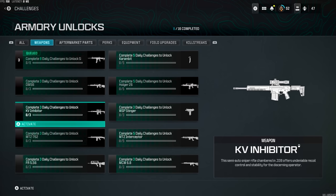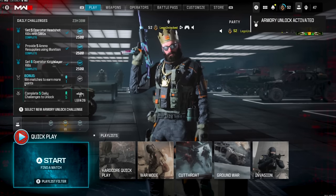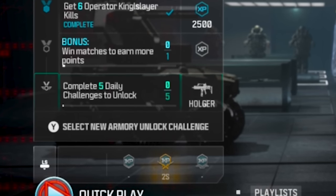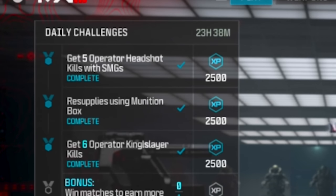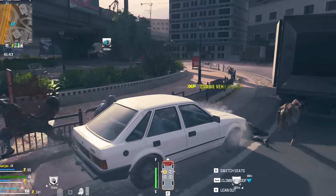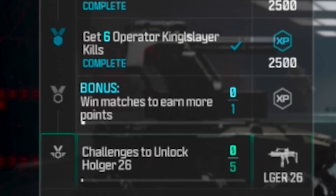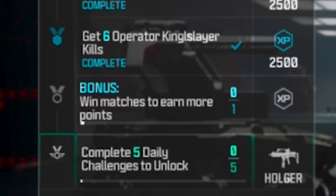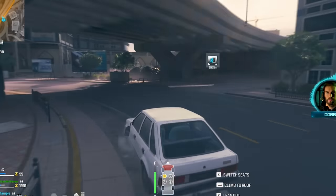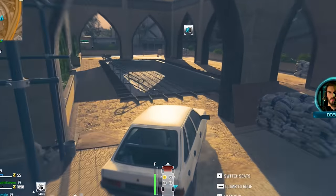First, you've got to pick what you want to unlock. Let's say we wanted to unlock this weapon right here — we would activate it, and now if we go back to the main menu you can see to unlock the Holger 26 we have to complete five daily challenges. Once we complete all of our daily challenges we're going to unlock the bonus daily challenge, and this can be done unlimited times. Every multiplayer match we win gives us progression, so if we win five MP games in a row we'll unlock that weapon.